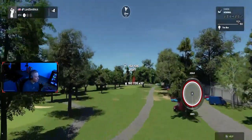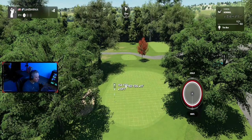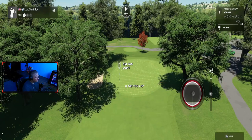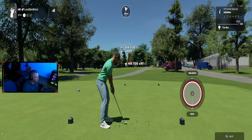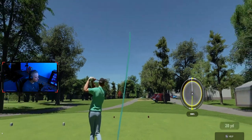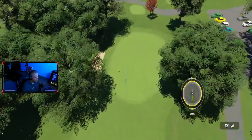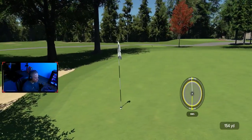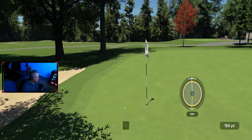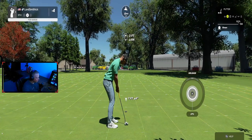Last hole on the front nine, it's a par three, uphill. Green slopes from right to left. So let's try and work something in there — nice little draw. Come on green, roll down there. We left ourselves an uphill putt — perfect, because that's the kind of putt you want to have on that screen.